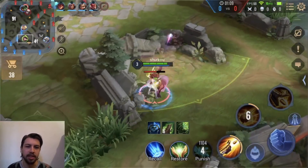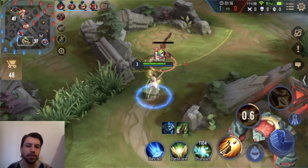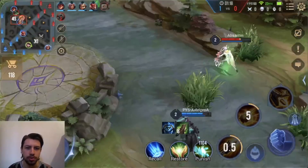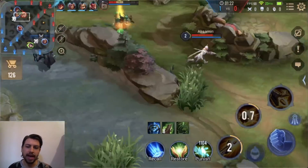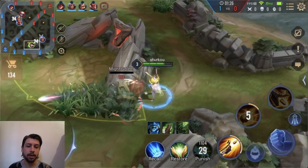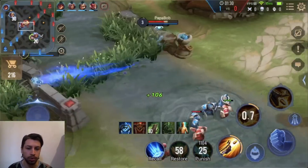Listen guys, I feed every single game, okay? But with Violet I can easily show you because this hero is pretty goddamn brain dead. Let's be real — you jump and you shoot. It's really simple. And as you can see, we have the green enchantment, the butterfly thing that slows the enemy when you auto attack them.